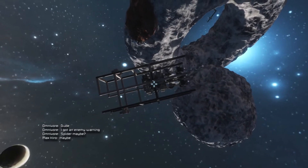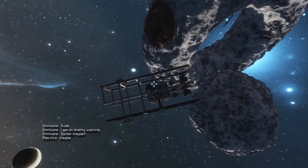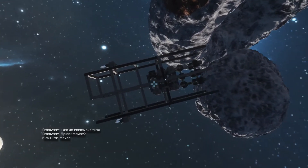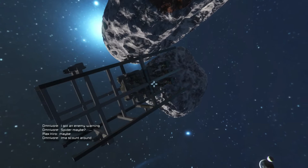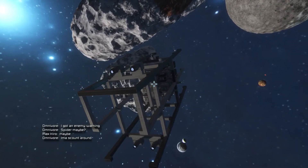It is my desire to set up an umbilical cord from the base to the capital ship, so that we can pull resources. One of the reasons why we are moving it is it's just a pain to haul resources back and forth, especially if we forget a certain component.